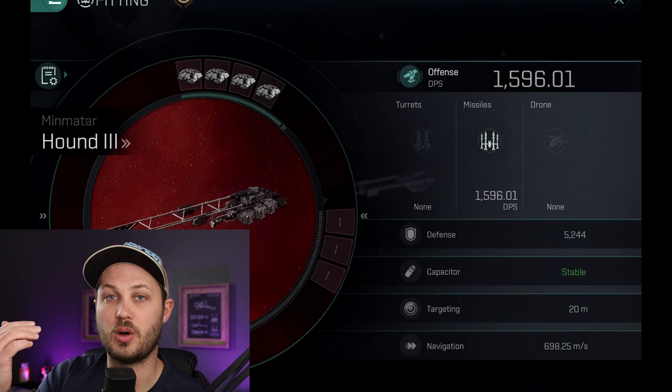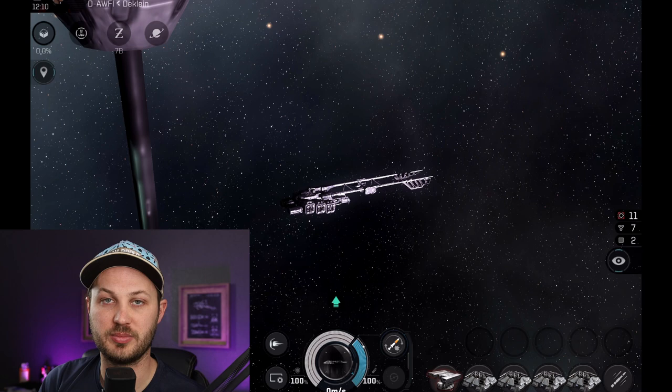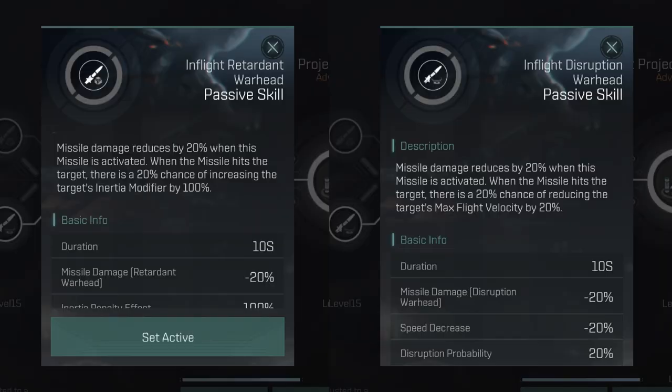You have to balance that against the fact that you're going to have to play with this a little bit as you are fighting. I would use just the regular modes as you're going through the shield, and then you would flip this in when you hit the armor so that you're doing that explosive damage, taking advantage of those weakened resistances.